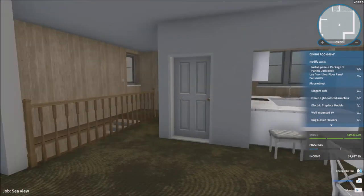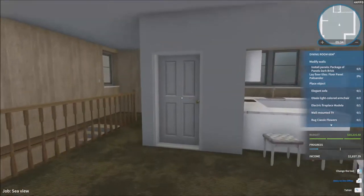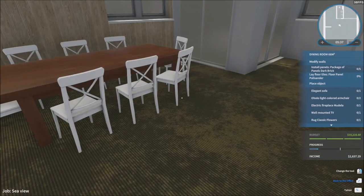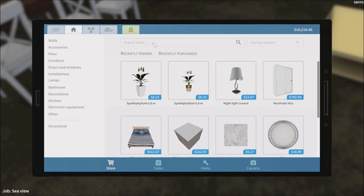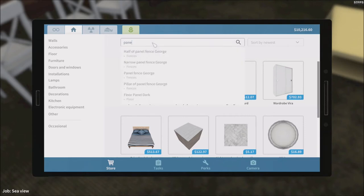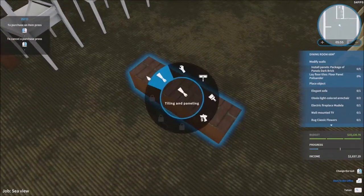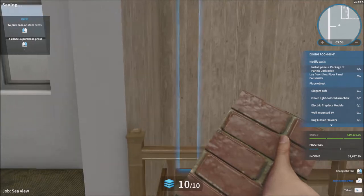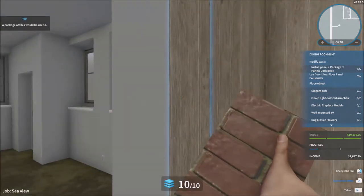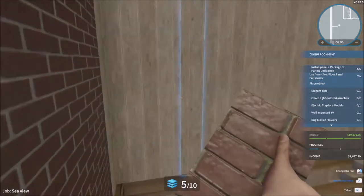The walls have been painted. Now they want some panels — dark brick panels specifically. Let me go find that. Pack of panels, dark brick — that's what they want. I kind of know where I want to put that. I'm thinking of putting it right there because it looks good in that situation.